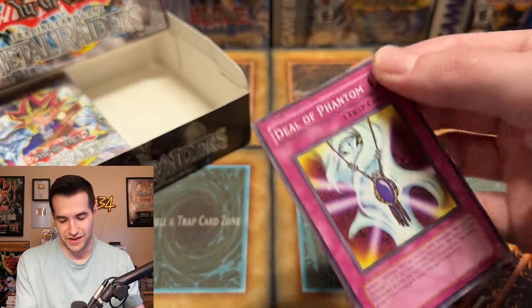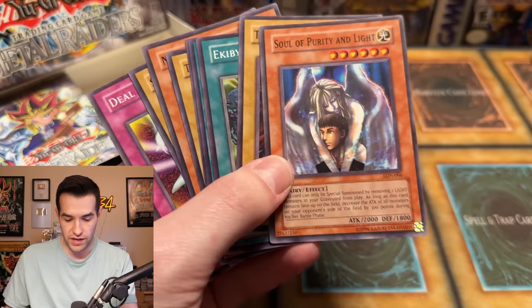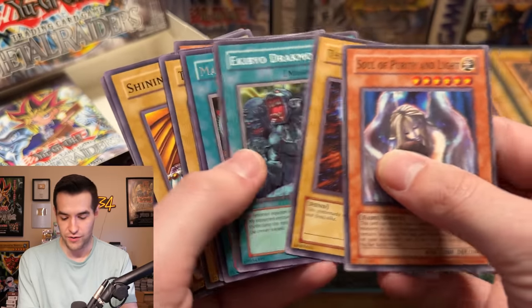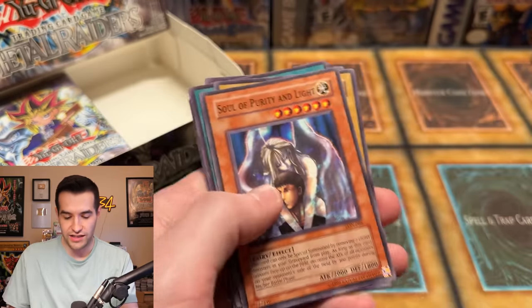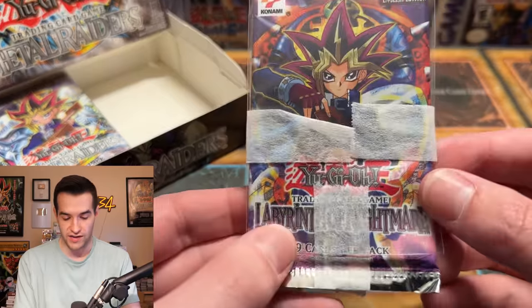Labyrinth of Nightmare. Okay, they had like extra cards in it — one, two, three, five, six, seven, eight, nine... they put 11 cards in there. That's probably why it was bigger on that side. How do you not know how many cards there are in the pack? It literally says nine cards. Come on, scammers.